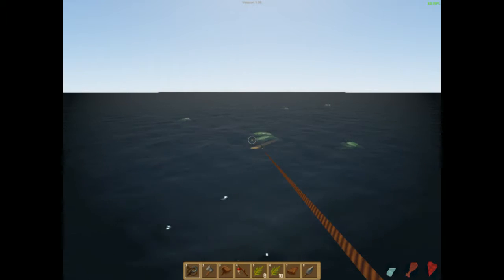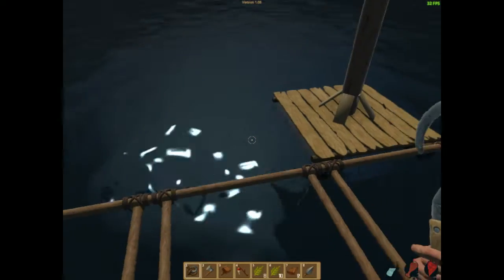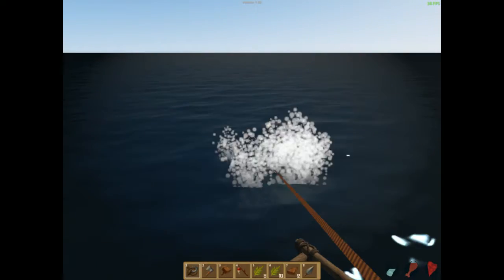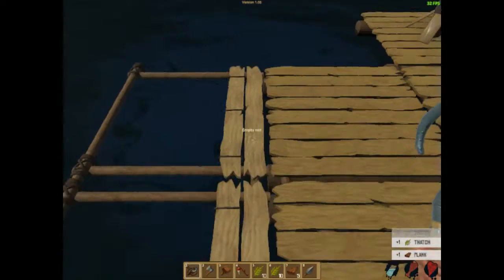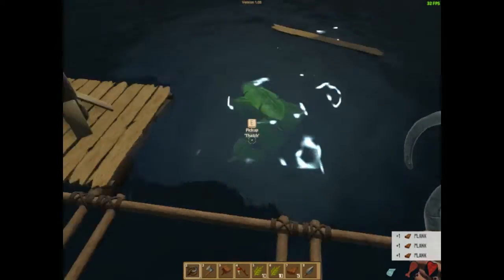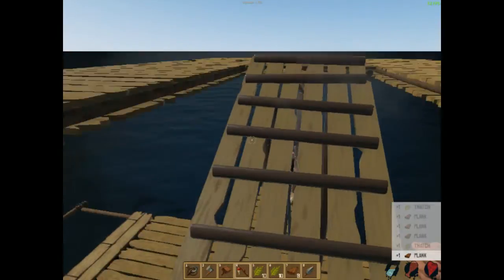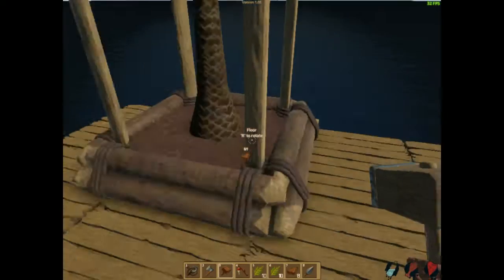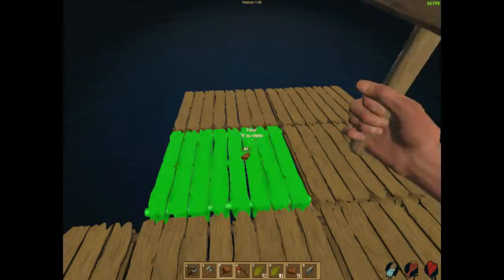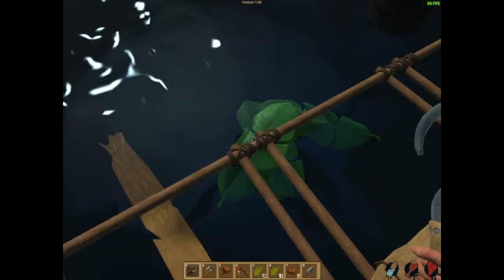The shark better not come back. There we go, more stuff. Also, stuff does collect in this net here even though I've got that there. Because the nets can be anywhere on the raft and it'll pick up items, as long as it's not behind another net. That's the only restriction. I'm going to go and build up more of this floor. There we go, more flooring has been built.